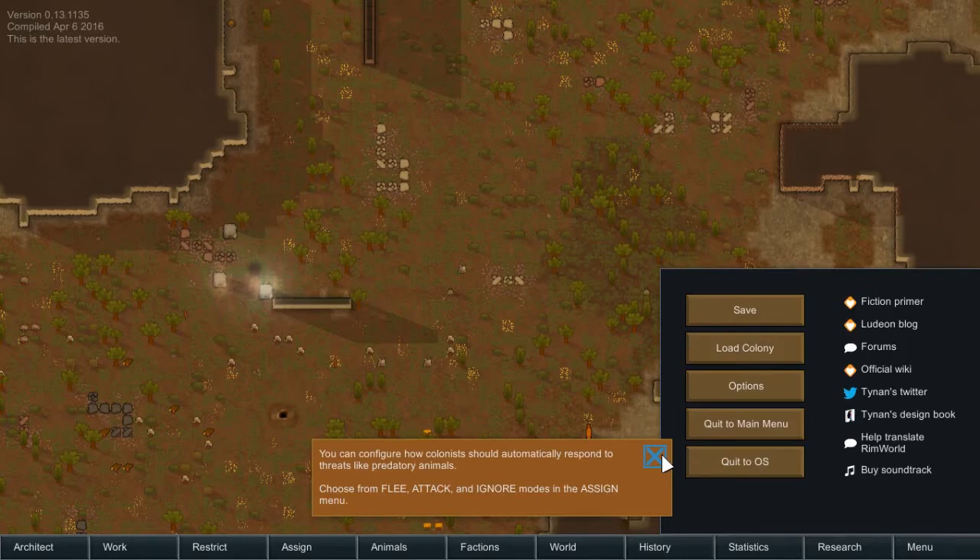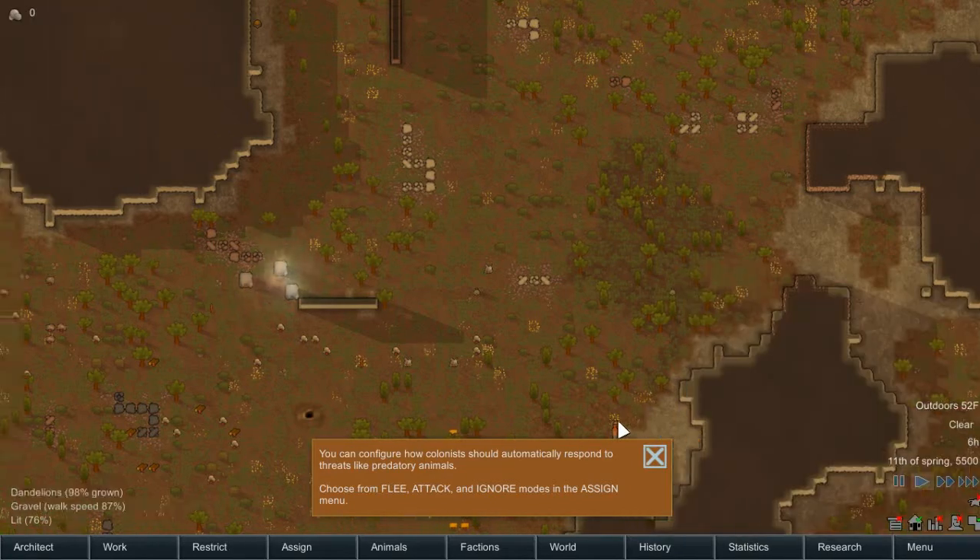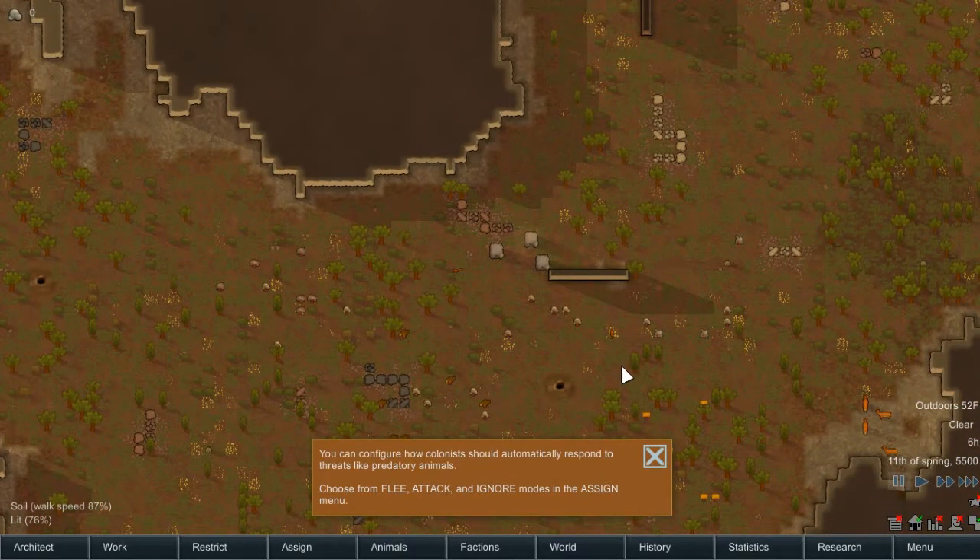Hi everybody, I'm Cody and this is Alpha 13 of RimWorld. This is amazing — I didn't think it would come out today. Somebody was just asking me to go over what the update would have in it, but here it is. Right off the bat, it's saying you can configure how colonists should automatically respond to threats like predatory animals — choose from flee, attack, and ignore modes in the assign menu.